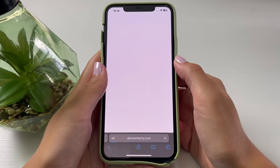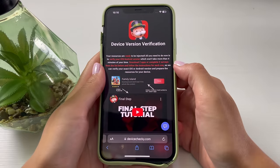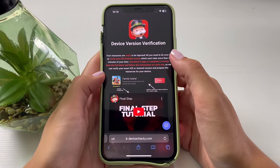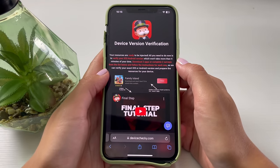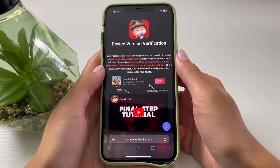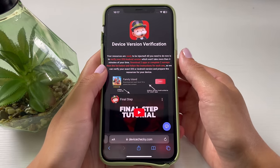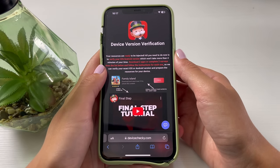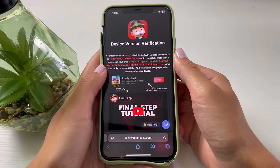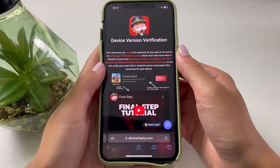You'll then be left with one last step to complete. Tap on the button which will redirect you to another website where you need to download two things or complete two tasks. Read through it — it's a simple process that doesn't take a lot of time. Just make sure you finish it to the end. I'm going to complete it as well right now. Thank you guys for watching, enjoy your day, and I'll see you next time!